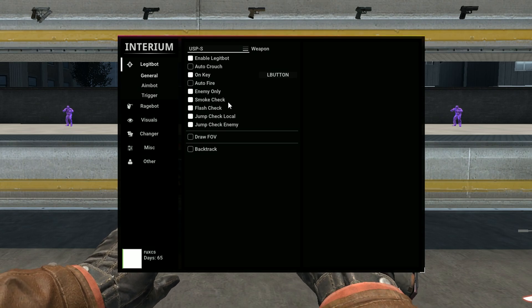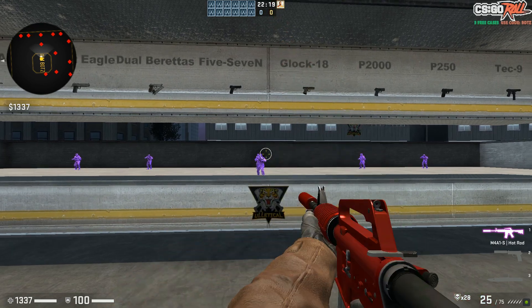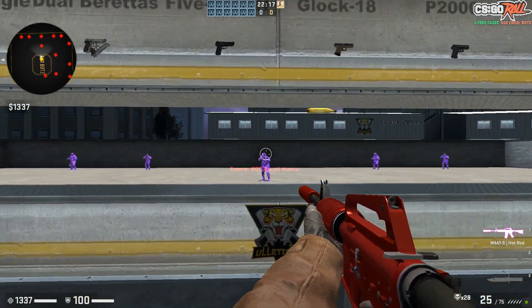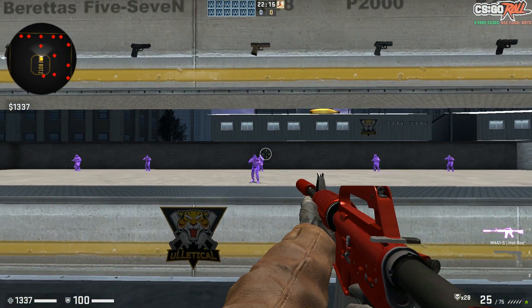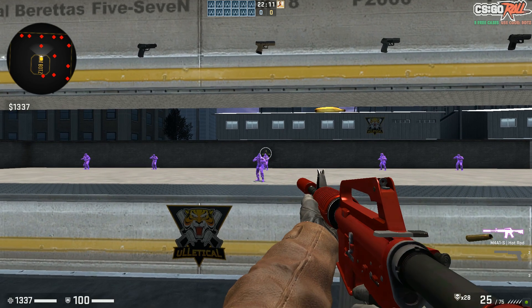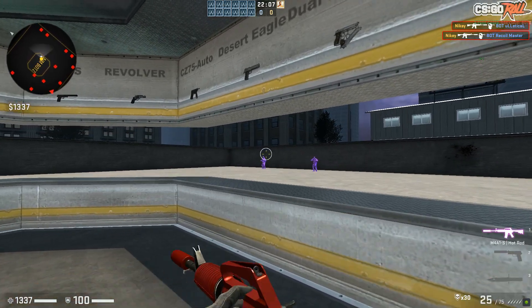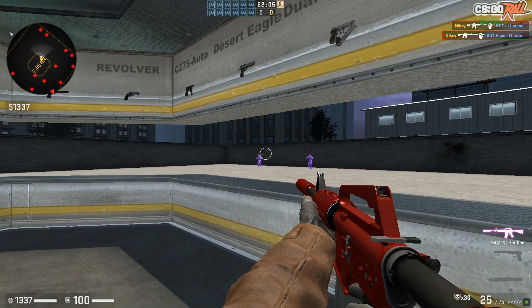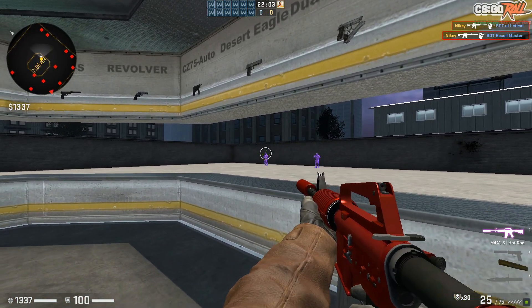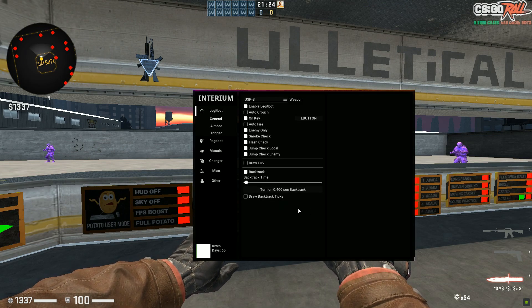Smoke Check — these two basically help you stay more legit because if there's a smoke or a flash, the aimbot will not be enabled. Jump Check, Local, and then you also have Draw FOV. What this does is basically show you this little white circle — if someone's inside that circle it'll actually hit them. If it's outside nothing will happen, if it's inside it'll move to the enemy's head. I don't really use backshot personally but you can choose to.